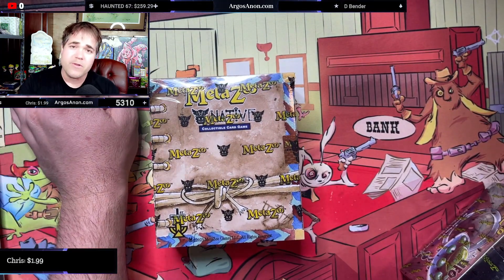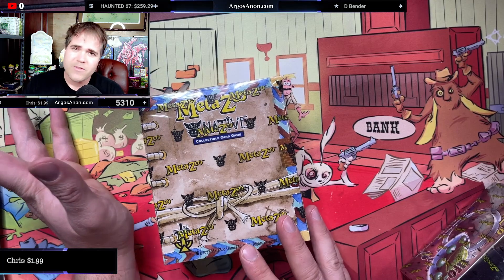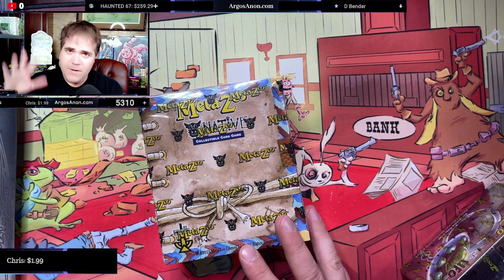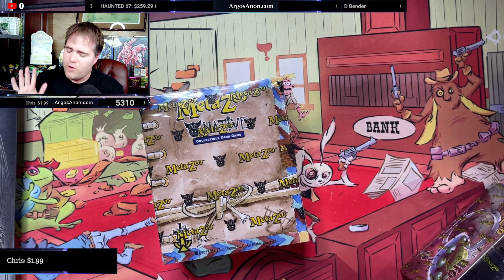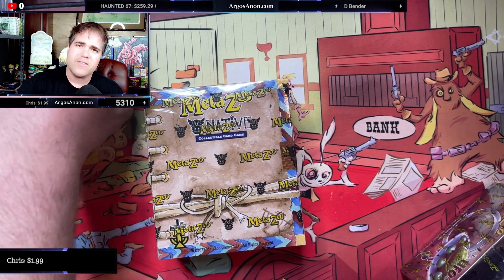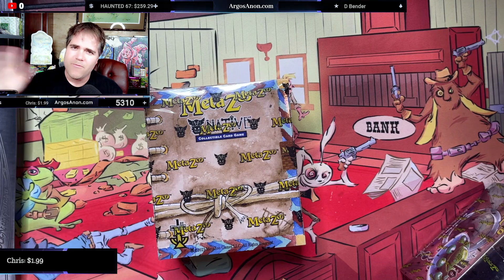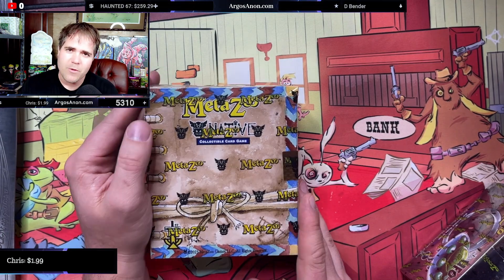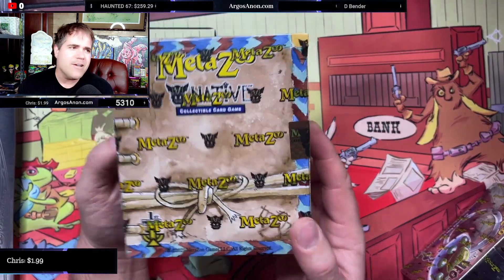Oasis is the MetaZoo Secondary Marketplace Discord. It's the largest secondary marketplace Discord for MetaZoo if you're looking to buy, sell, and trade. There's no fees or anything, no catch. You just show up, buy, sell, trade. We have references and organized print run forums and all kinds of stuff. I'm going to put a link in the comment section — it's also in the video. Come on in for all your MetaZoo needs.